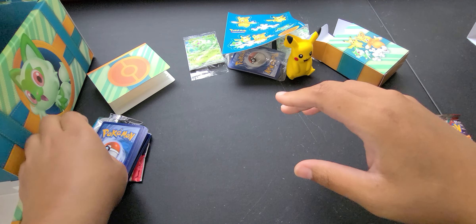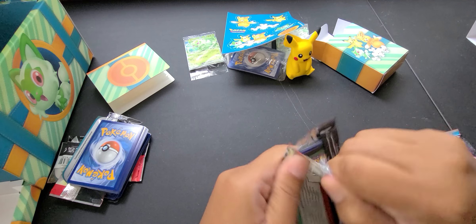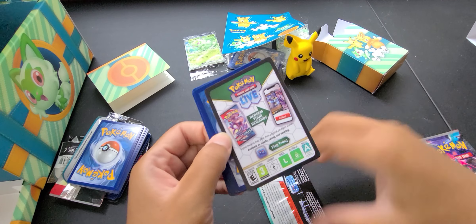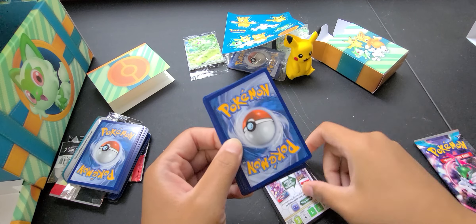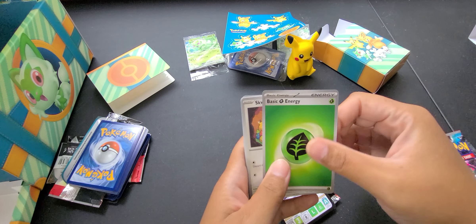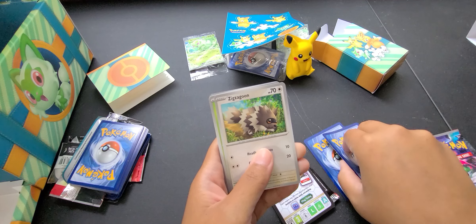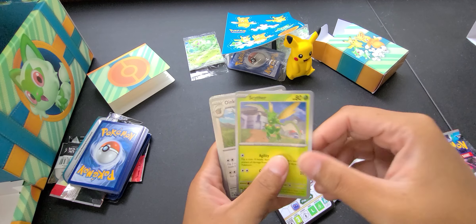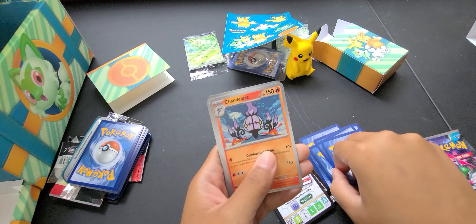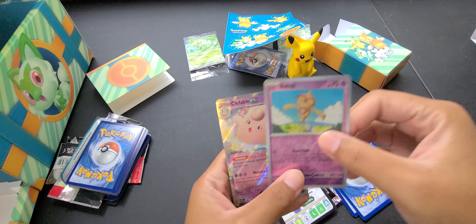And as the box said, we have six booster packs, and they're all Scarlet and Violet. For booster packs, we have two Paradox Rift, two Obsidian Flames, one Paldea Evolved, and one regular Scarlet and Violet. I'm going to move some of this stuff to the side and start opening up these Pokemon packs. I'm going to start off with the regular Scarlet and Violet.